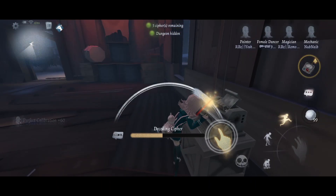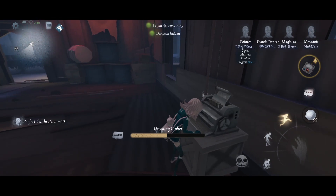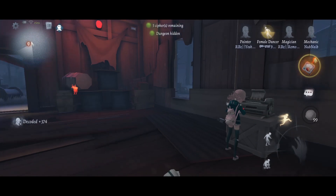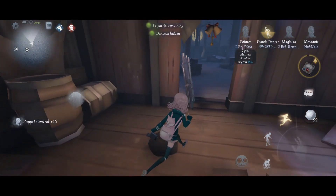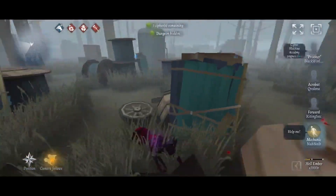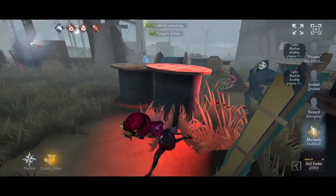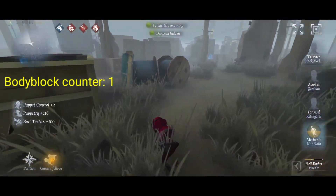Now for her second playstyle, aka keep the bot: you basically decode until someone gets hit and then take the bot out to decode. I also call this the kiter playstyle, because if you get found, you can body block yourself up to 2 times with the bot. The two body blocks should be able to ensure you a 60-second guide.